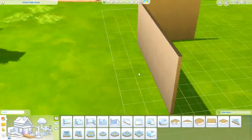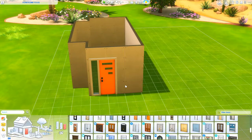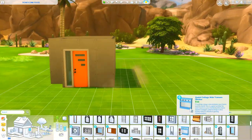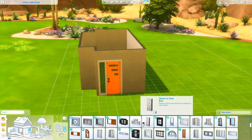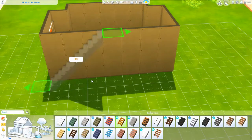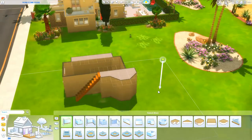Hi everybody and welcome back to my channel for another speed build. My name's Silver and I have a honeycomb house for you today. Naturally I love doing this one because it's bee themed. I definitely built this house with it in mind that I wanted to actually live here. I showed it to my boyfriend and he was like, yeah, I'd like to live here too. So now I have to build this house in real life.